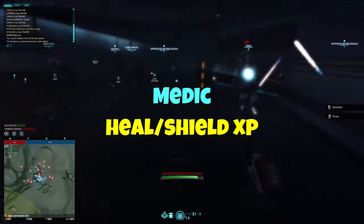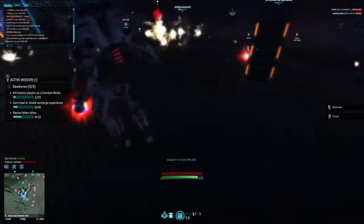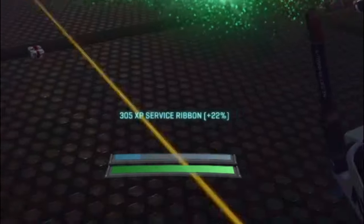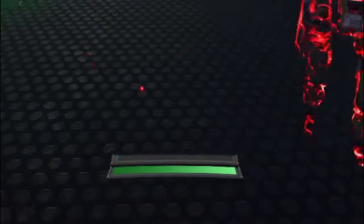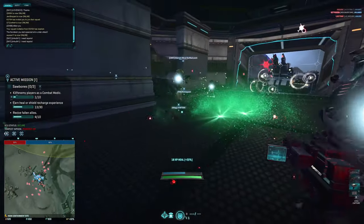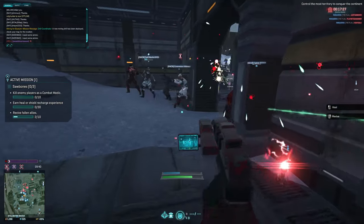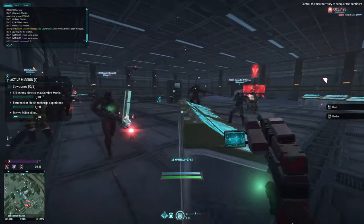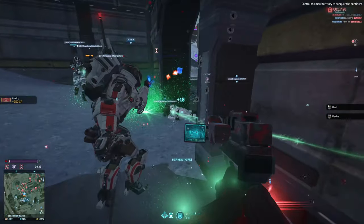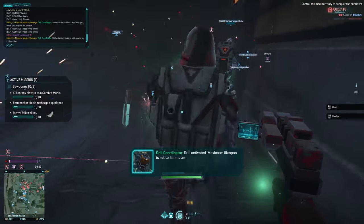Number 3: Heal or Shield XP. Okay, healing 30 people shouldn't be that hard. So why is this here? Well, you're not the only one trying to outheal Jesus in this game. So sometimes it'll take a bit longer than expected. For this one, we're still using method number 1. This is a no-brainer — just hop into the action and use your class ability and it should be finished fairly quickly. However, if you have the spare certs, you can invest in the grenade bandolier or a healing grenade. This way, your heals will cover a wider area which will make those numbers tick faster.